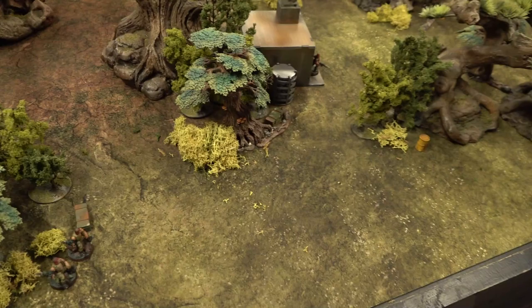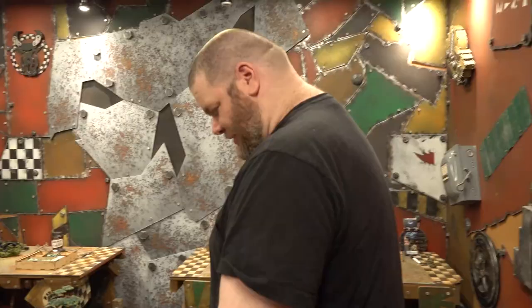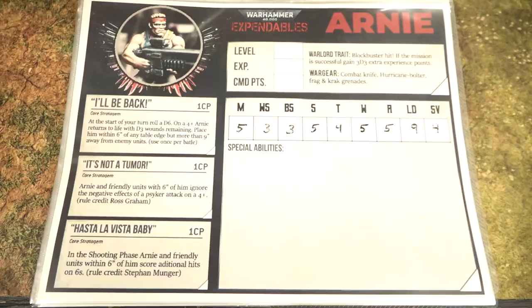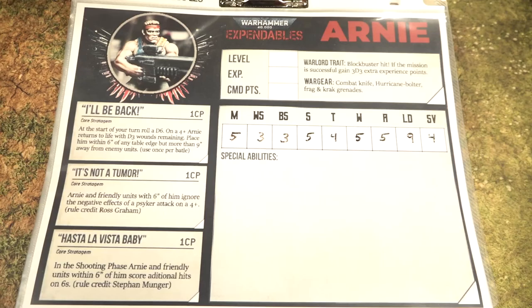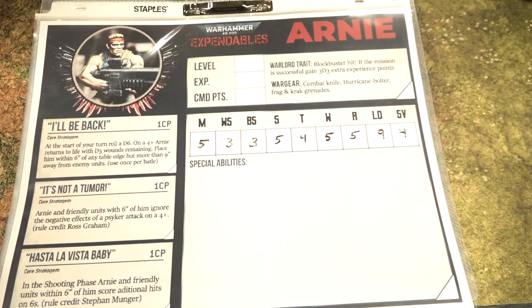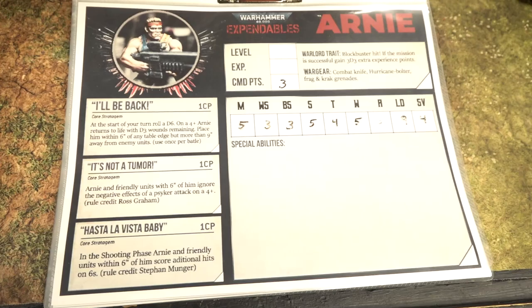Mission objectives recap: rescue Sly from the hostiles, eliminate hostile threat, investigate the reason for the disappearances, and report back to General Phillips. Arnie moves only five inches because he's a hulking mass of muscle. When you compare him to the other Expendables, they may move quicker. Here's a shot of Arnie's character sheet — these are command points. With your dry erase marker, put three for his command points; that's the default unless they upgrade to get more.